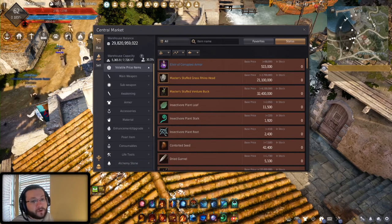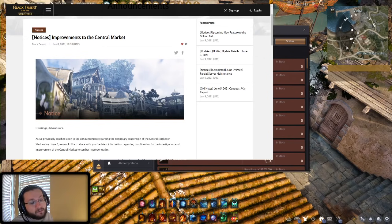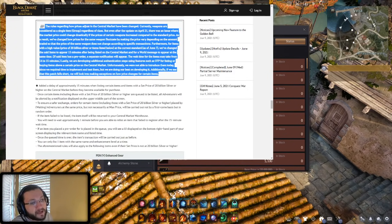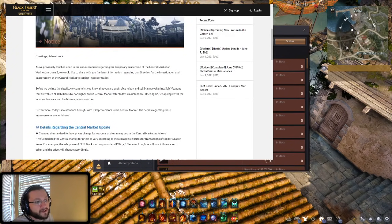If you go and take a look at the notes — I'm not going to read this word for word, just go over the important stuff — there's a whole separate post titled 'Improvements to the Central Market,' and there's also a bunch of detailed info in the weekly patch notes that came out after this week's maintenance. Definitely take a look at both if you really want the extreme details. I'll leave a link in the description.